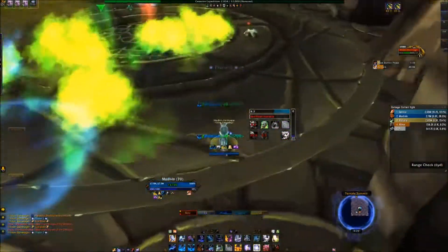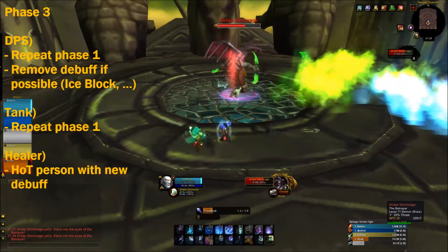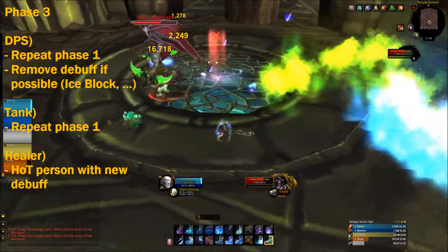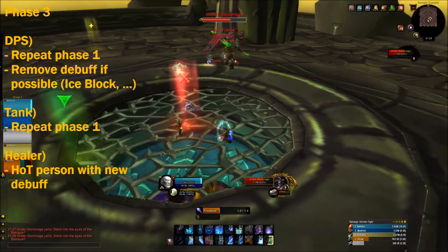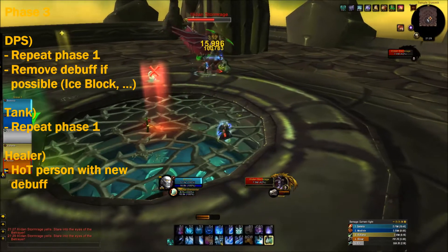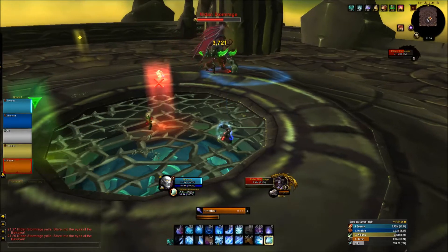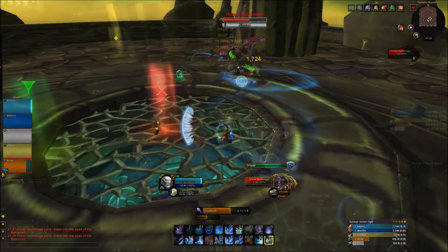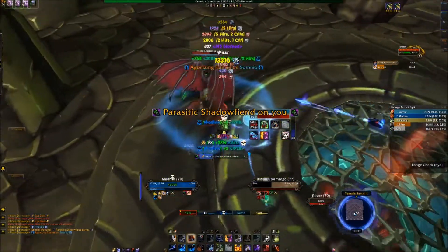Then you get to the third phase, which is basically the same as the first phase except with a little bit more to deal with. You've got one more debuff — a one-minute-long debuff. You can Ice Block it off or Bubble it off, but it's a physical debuff so you can't dispel it; you just have to heal through it unless you have immunities. This phase also introduces the demon form, happening in about 30 seconds. Everything else, like the Parasitic Shadow Fiend, is still the same — you still have to keep kiting him around in a circle.